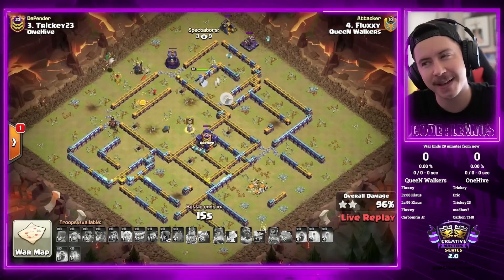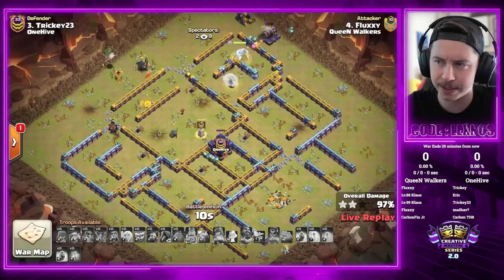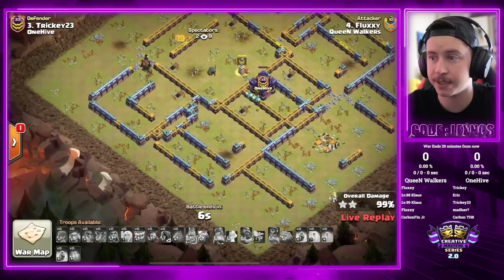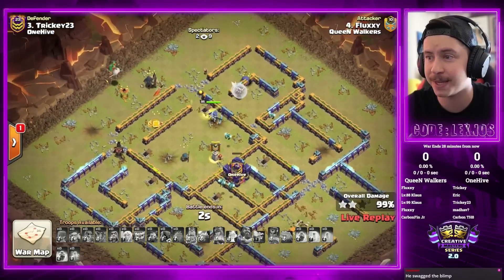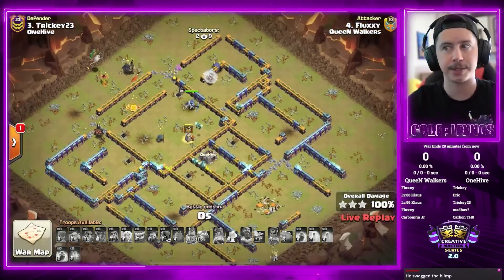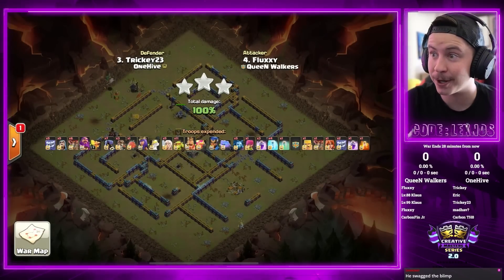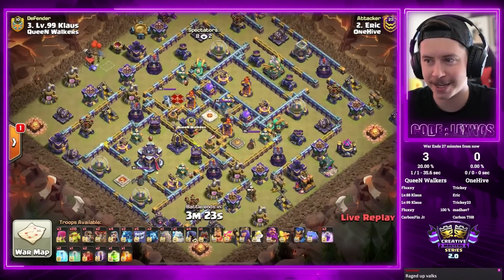Was it that creative? The early warden yeti bomb and queen charge was juicy. King setting up the pathing for the RC to clear through the middle of the base — he had like two seconds left over, that was close. But it's a three star for team Fluxy and Klaus. Eric, the number one clan, number seven clash streamer in the world, is in next.